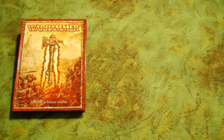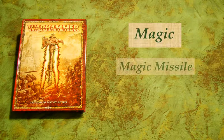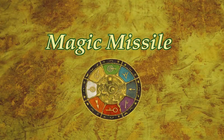For this three-minute rules, we will be looking at the magic phase and in particular the spell type of magic missile. All of this can be found on page 31 of the large 8th edition rulebook.